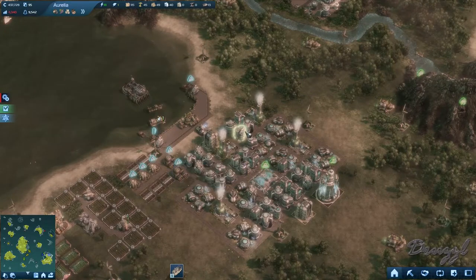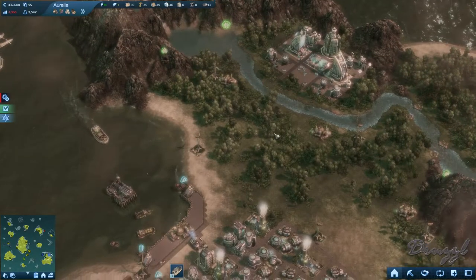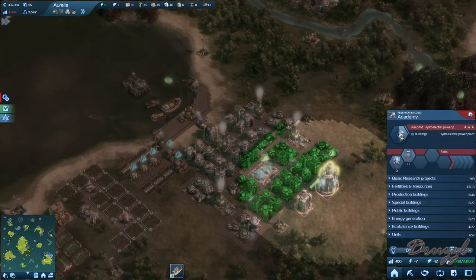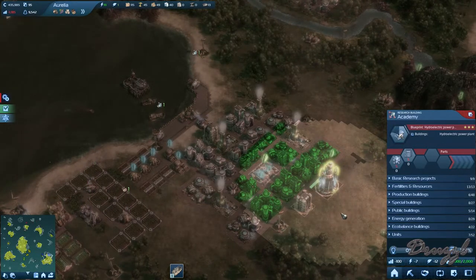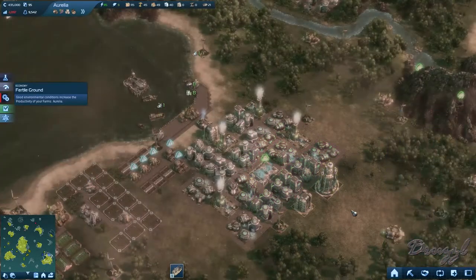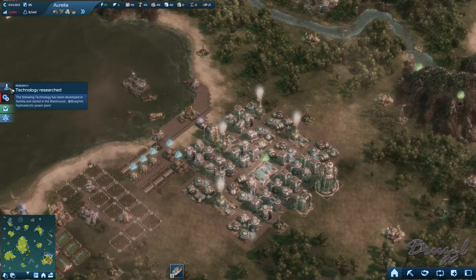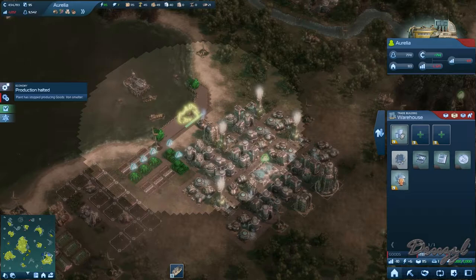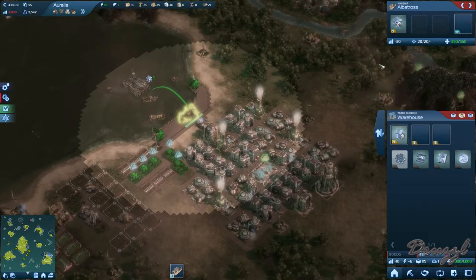Welcome back to Anno 2070. We are still attempting to build this hydroelectric dam, which I believe we started researching at the end of the last episode, so let's finish this. Technology completed — blueprint: hydroelectric power plant. Warning: production breakdown. This allows the construction of hydroelectric power plants. Don't give it to the Albatross.